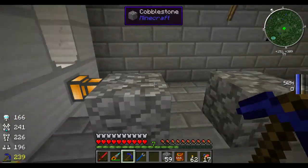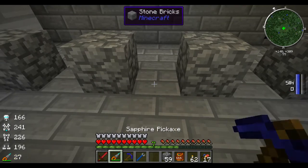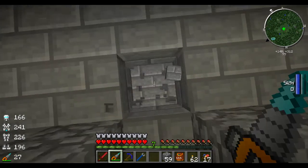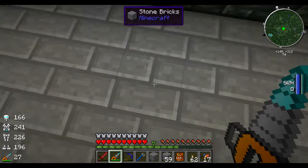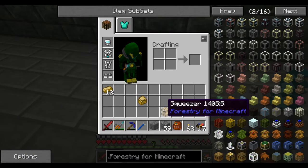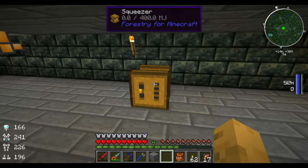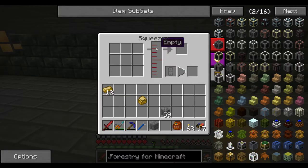Right here we're going to put — we'll say — fruit juice. So let's just dig down right here so that way we know where this fruit juice is going to go in. And we can put our squeezer right here. Our squeezer is going to need to pump power into it, and then pump items in.